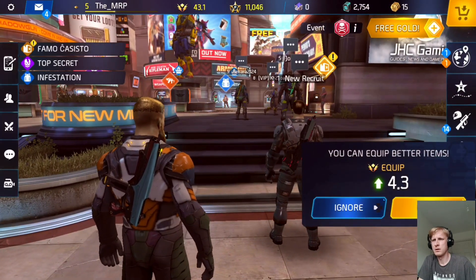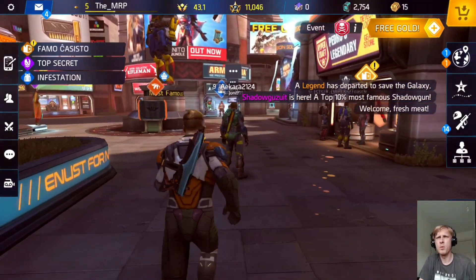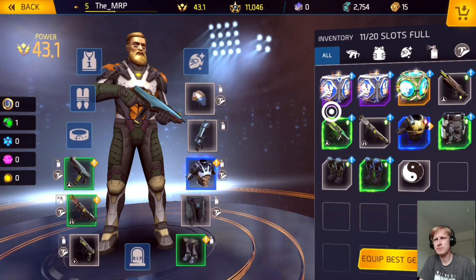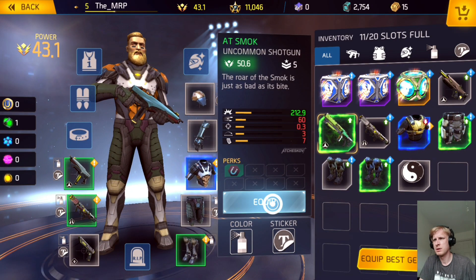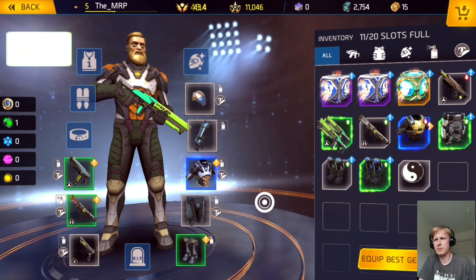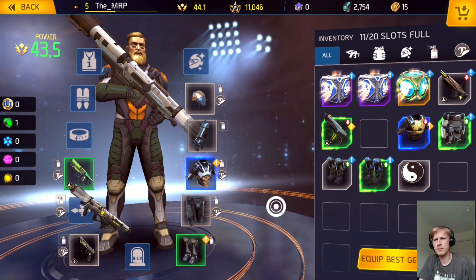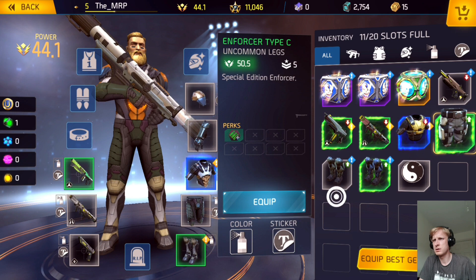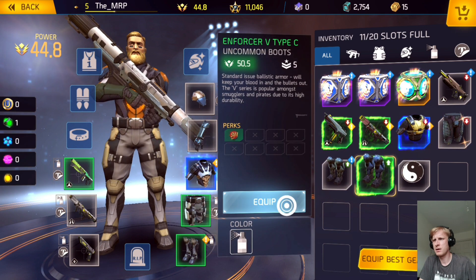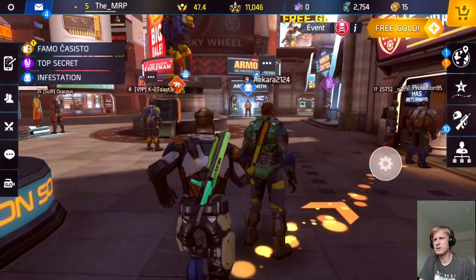No, no, I don't want to exit — equip, yes. I got more items, which we can check in here. As you can see, this one is better — equip. I find that this one is better as well — equip. Trousers — better, because I'm getting something. This one is better. The rest of the stuff is rubbish.